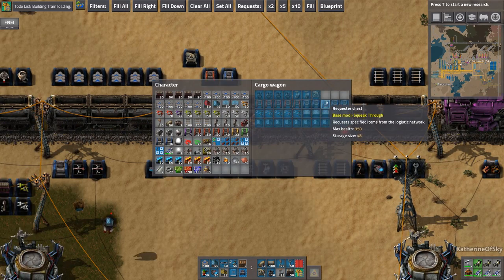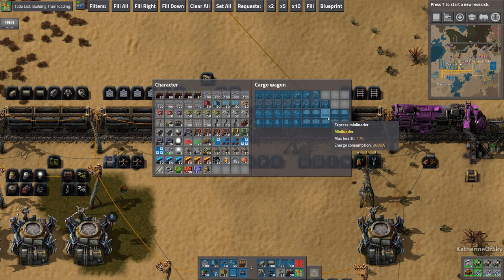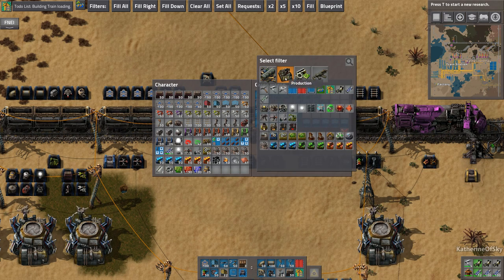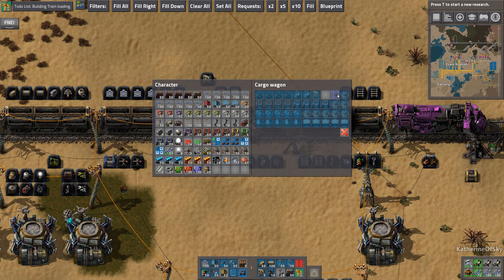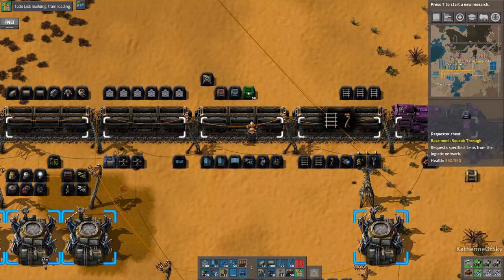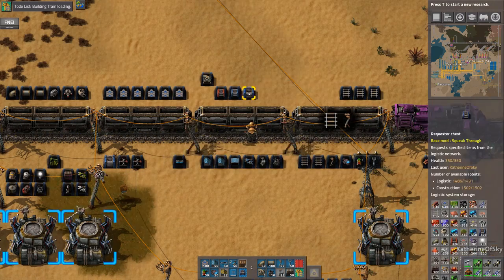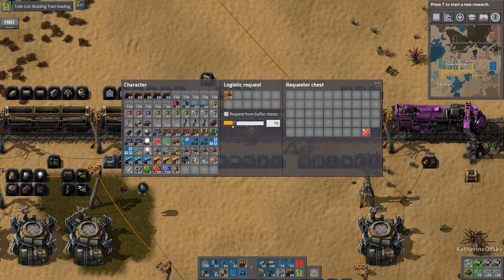These guys in the back row handle small amounts of items, so we use long-handed inserters to insert them in a row of two so they get pushed along. For the close chests with high throughput, we'll use stack inserters so the train loads fairly fast. This doesn't have beacons — why do we not have beacons? We definitely need beacons. We'll add them here — effect transmission. We need quite a lot of beacons: one, two, three, four, five plus five is ten, times ten is 100 beacons, so we'll request 120.